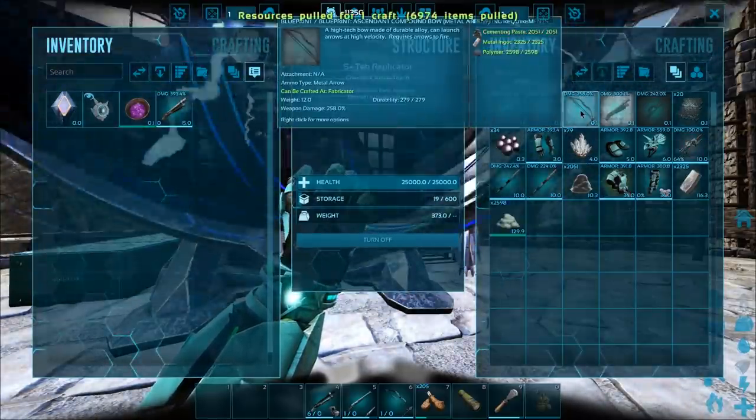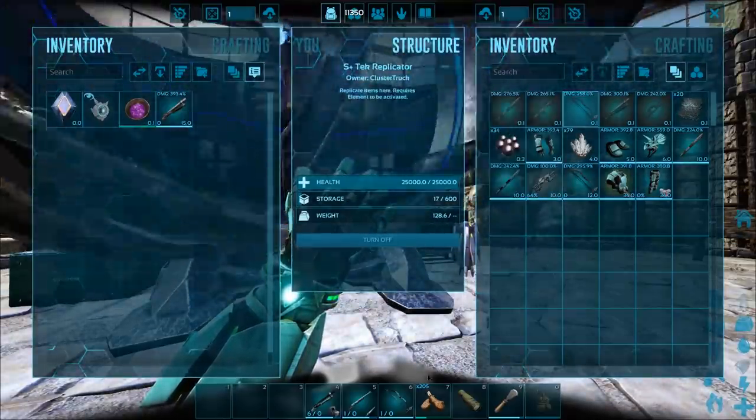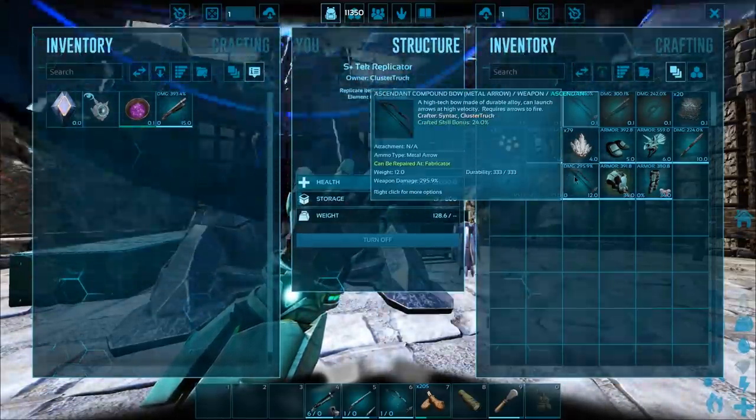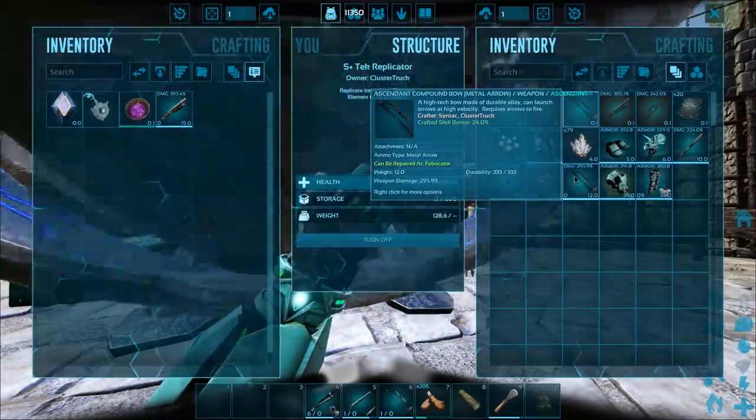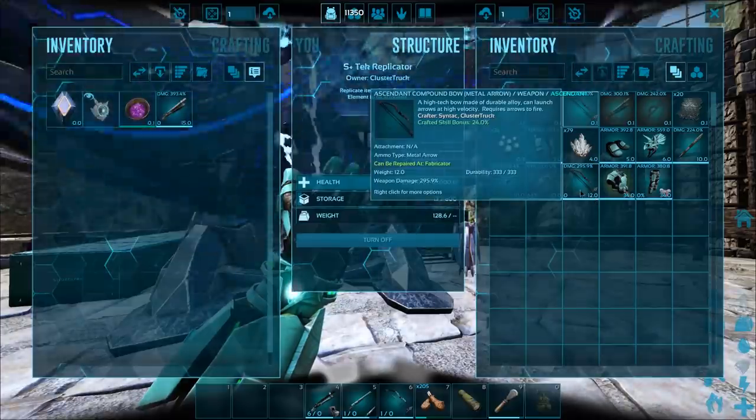Compound bow — let's go. Hopefully I'm not going to run out of materials. This one is not better than what we already have — I figured it wouldn't be. I'll keep it as a backup. 24% isn't that bad, but that's almost half of what we got on the shotgun.